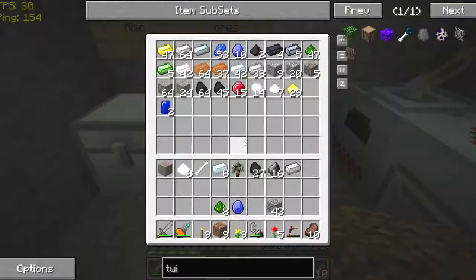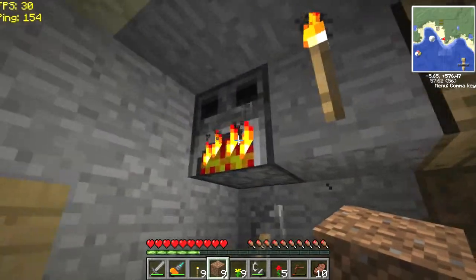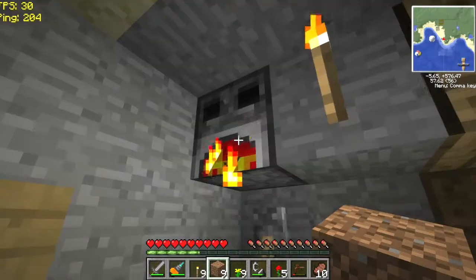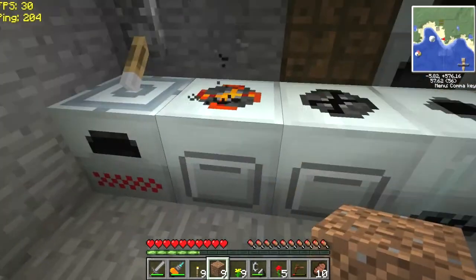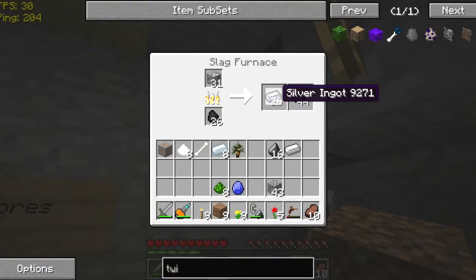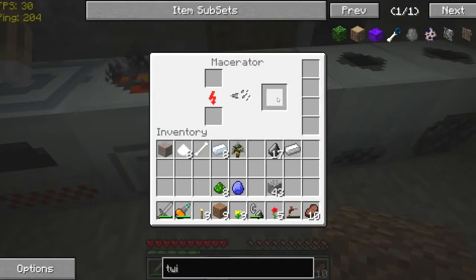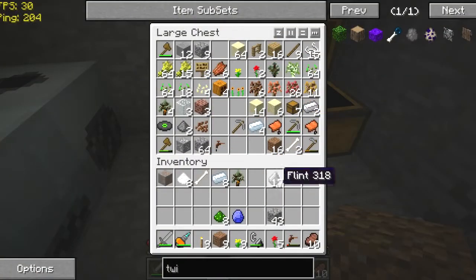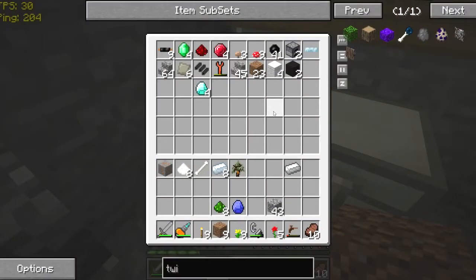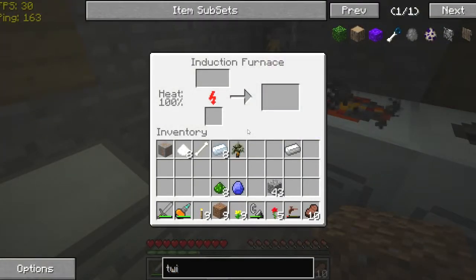I'm just collecting crystals right now. I should explain why I have a slag furnace up here. Apparently, one of the mods adds a new type of silver, and this silver cannot be macerated. The only thing it's good for is being used in the slag furnace and making stuff for that mod. I think the mod is Factorization. It adds a whole bunch of stuff, so this is our Factorization furnace. Slaves will be happy — once we get started into it, I will be very happy.